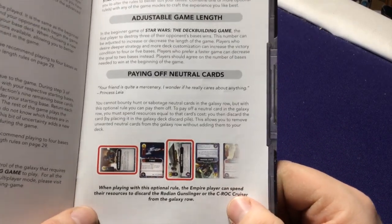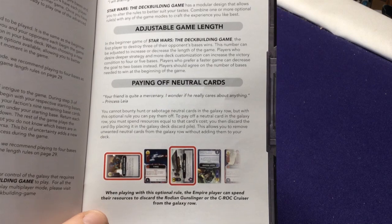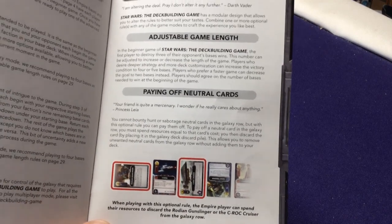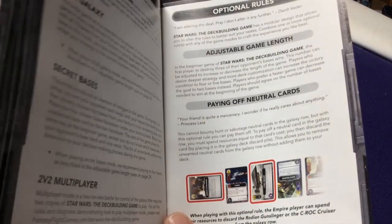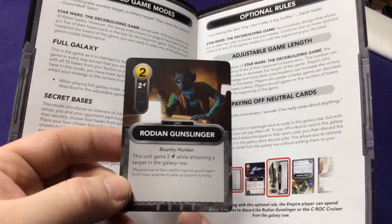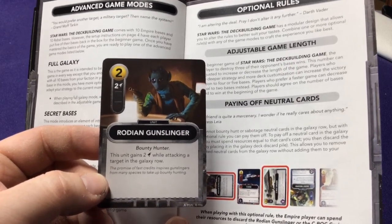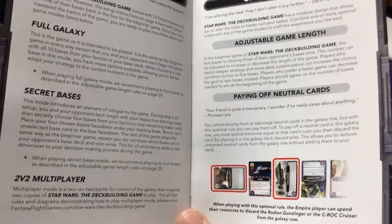There's also an option to pay off neutral cards. Normally you can only buy neutral cards, but with this option you can pay their cost to just discard them from the Galaxy Row. I personally think this should just be a permanent rule. An example: if the Rodan Gunslinger — a bounty hunter — is sitting there and I don't want my opponent to have the option of purchasing him, and I don't want him either because he doesn't fit my deck, I can just discard him and get a new card in the galaxy row.